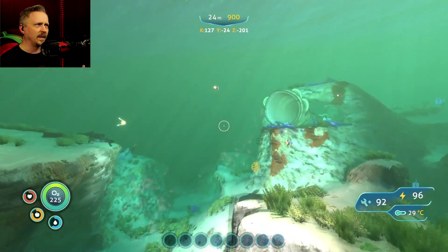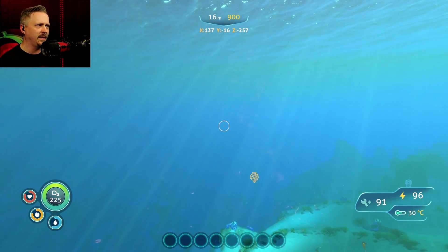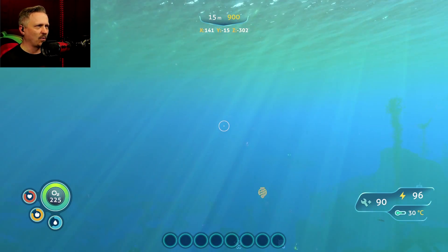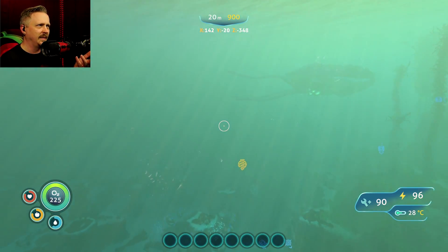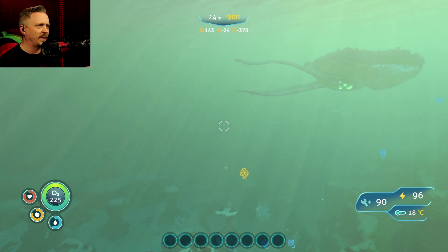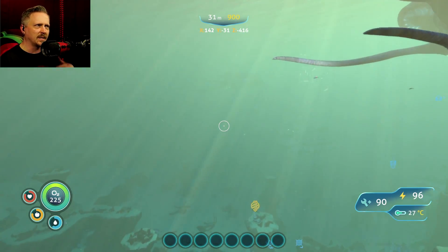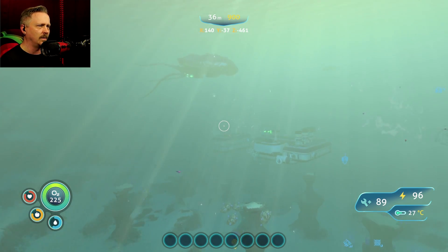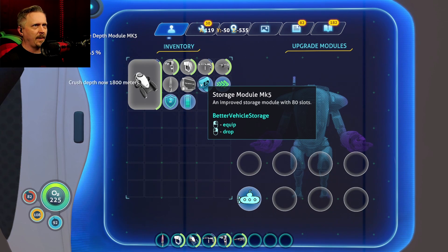I'm taking damage and I hear something — like something's knocking. I don't know if it's an effect of the prawn suit being attached, like it's bumping it, or if something got stuck between the phantom and the prawn suit. My health is dropping and every few seconds there's a sound like something is hitting the hull.